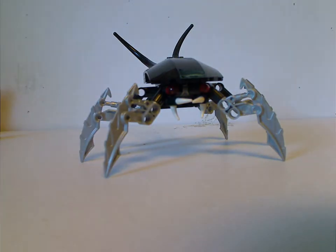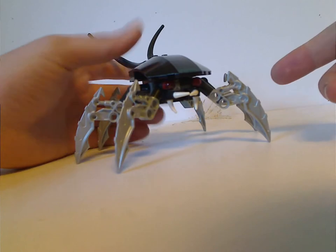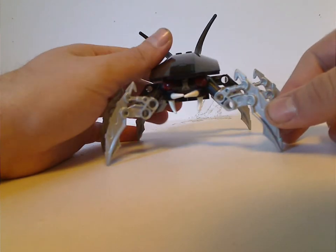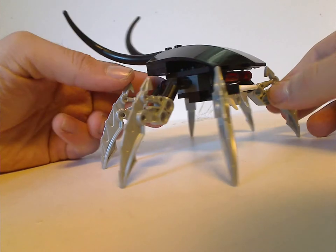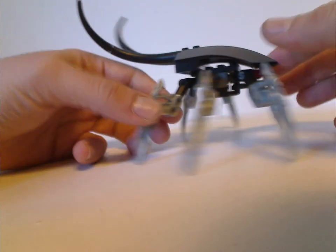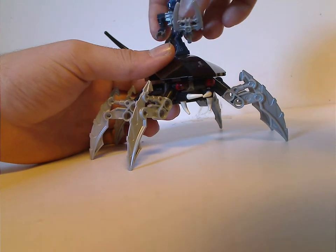Next up is this Rahi — I'm not sure what its name is, but if you know, tell me in the comments. It's quite a cool build, featuring a large slope piece, some terrifying-looking eyes and teeth. It has about six Mahri Nui Torrent Blades and a couple of tails. There are also a few studs on top to fit your Takadox minifig on. I'm also liking the color scheme.